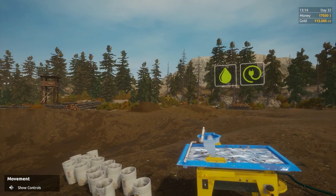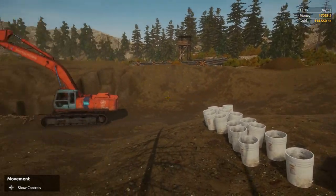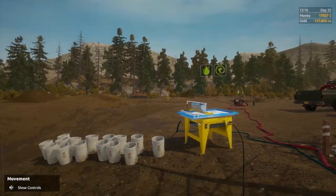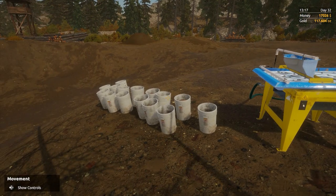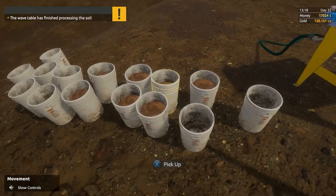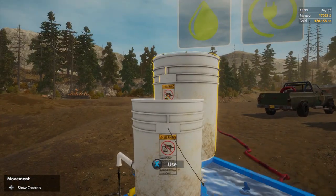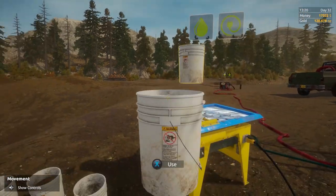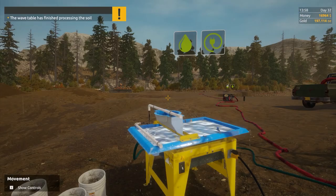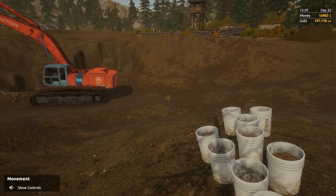We need to buy all the things and this one is going much faster — it looks more promising. I just want to do a test and see. After running 10 buckets on the other side we got six ounces, we had 67 ounces. We'll see how much we get on this side after 100 ounces. Currently it's looking good — that was 11 ounces, that's amazing.